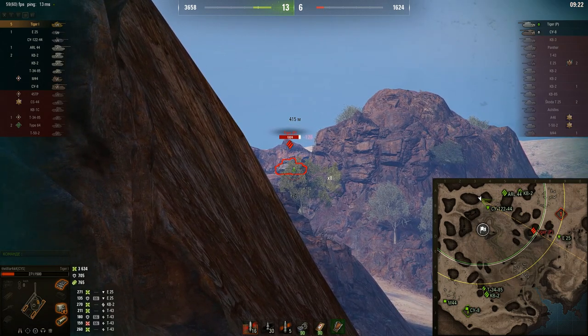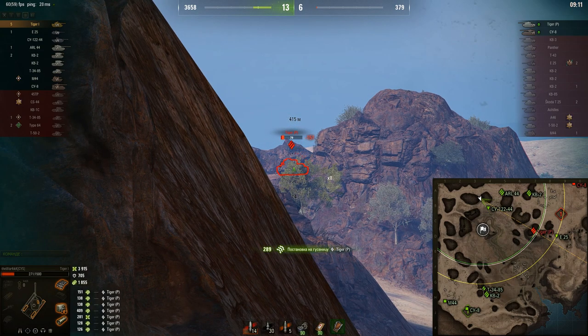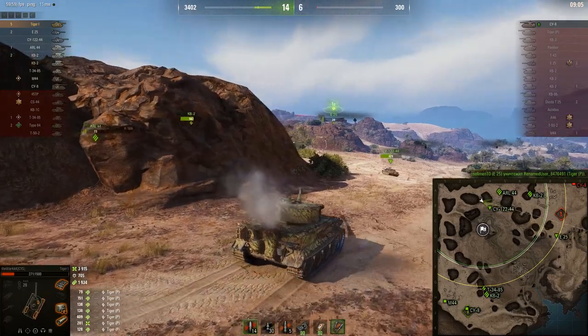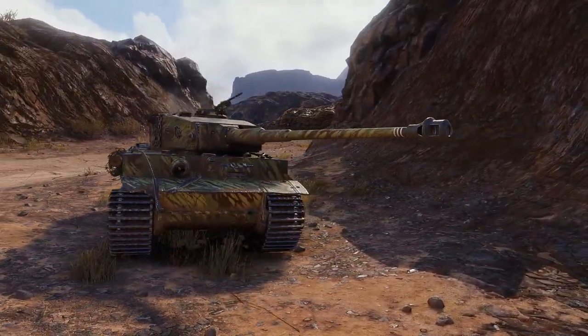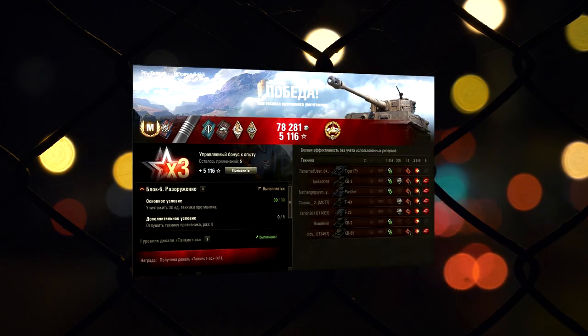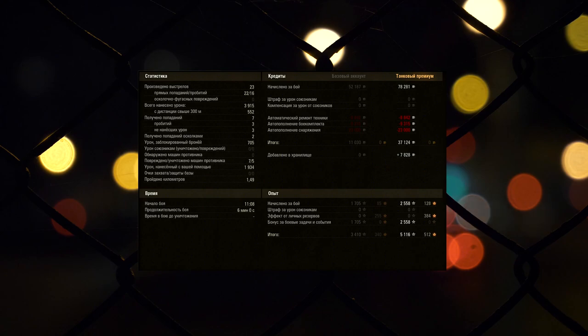Отыгрываем как танк поддержки, пытаемся как можно больше настрелять урона. Альфа повышенная у нас теперь — 280, и с ней мы можем довольно быстро разбирать врагов. Учтите, что играть от башни будет тяжело — пушка не опускается особо, и бортом тоже особо не потанкуешь. Потому что башня находится посередине, а наш танк это как квадратный брусок. Когда вы выезжаете из-за поворота, чтобы танковать бортом — сначала выезжает половина вашего танка, враг по ней стреляет, и только потом показывается ваша маленькая голова.